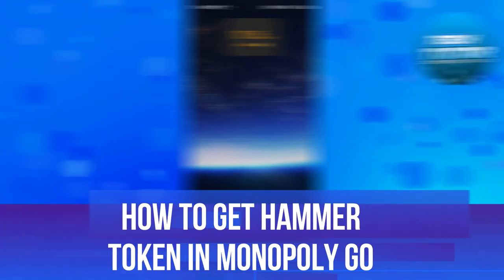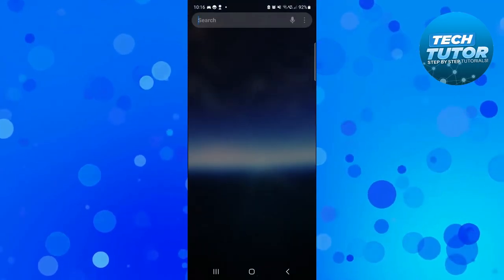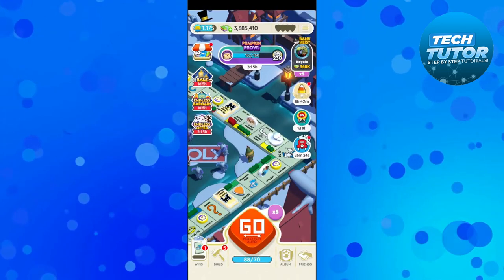In this video I will show you how to get the hammer token in Monopoly Go, so let's jump straight into it. In order to do this, you're going to want to open up Monopoly Go on your device and log into your account.